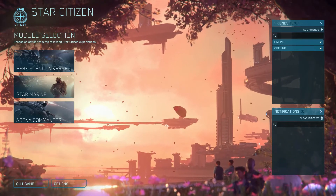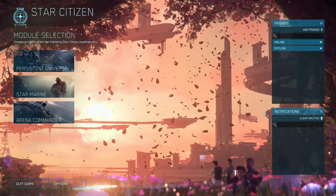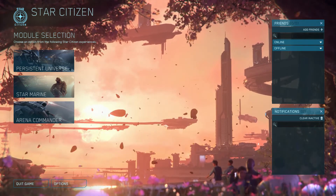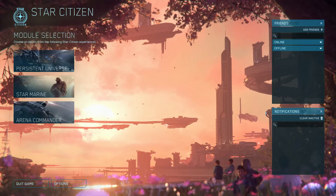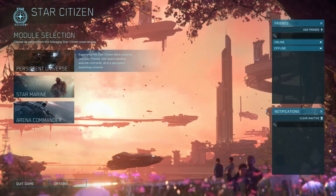When you come into Star Citizen, you'll be presented with this main menu page. You have Persistent Universe on the left, Star Marine, and Arena Commander. The first thing you want to do is select Persistent Universe — that is the Star Citizen universe itself.